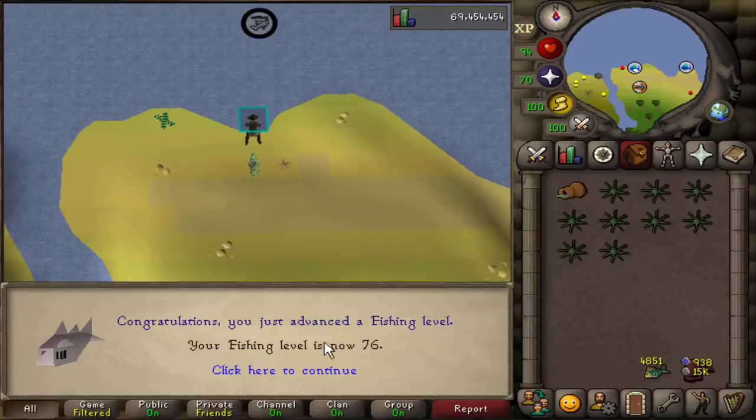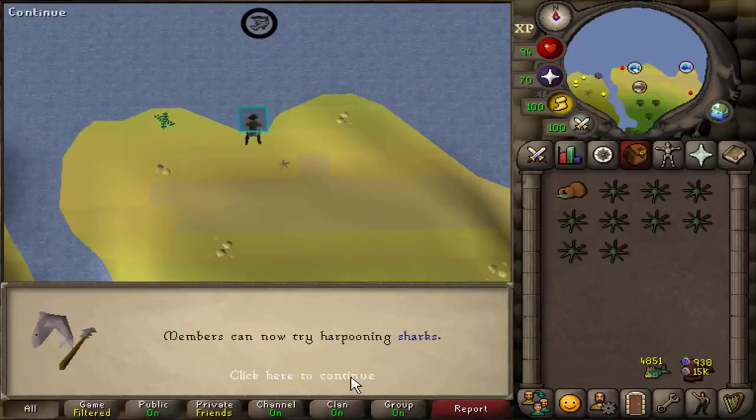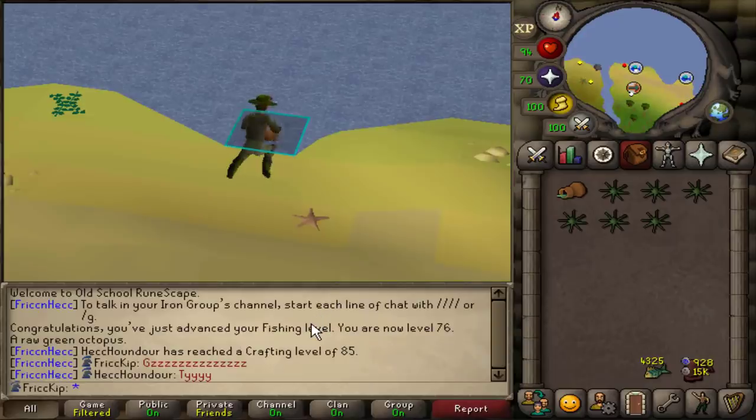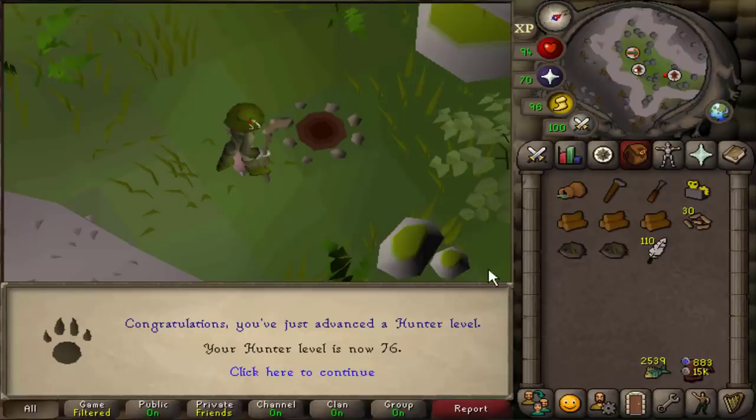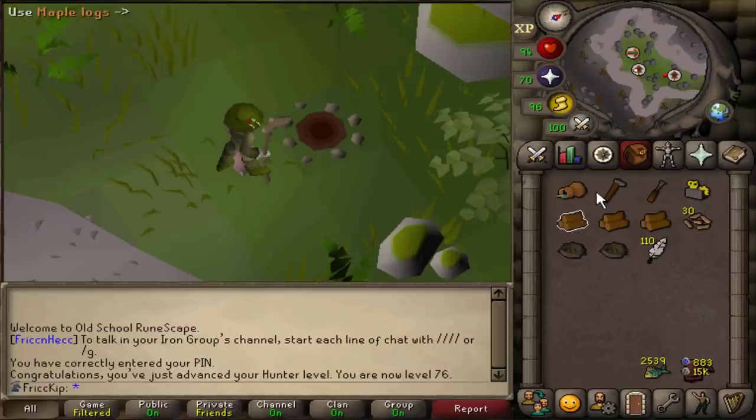We have a fishing level — level 76. That's a very iconic 2007 level to get because that's sharks. And look, Spook just got 85 crafting, only one more level to go and then she'll be able to play the game. When you do your birdhouse runs you also get hunter levels — level 76 hunter.